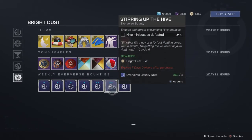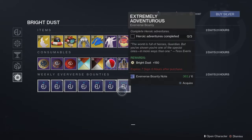The bounty we're picking up, we're spending three Eververse bounty notes to get this bounty, which will give us 70 Bright Dust. There is one tier higher, which is 150 Bright Dust for 6 notes, which basically means you get an extra 10 Bright Dust after spending 6 notes. To me, not worth it considering the activity requirement.